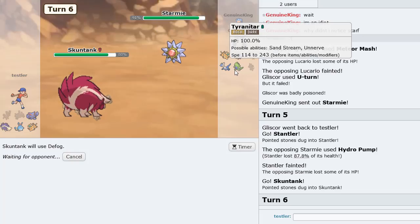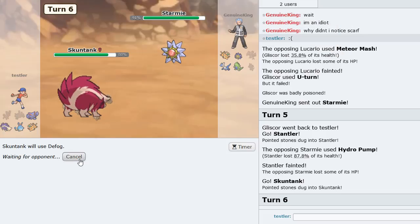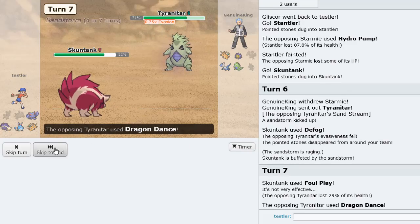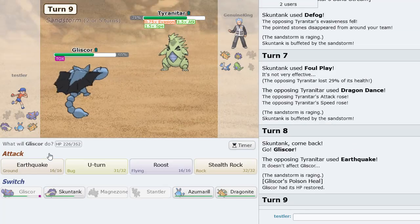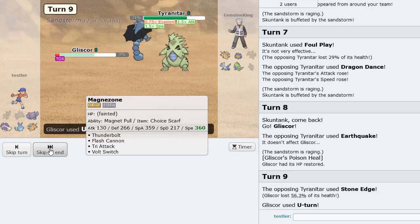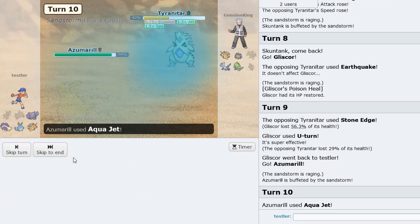T-tar comes in. Let's just Foul Play here. That is indeed Dragon Dance. He might be in range of Aqua Jet. He Earthquakes — he probably also has Ice Fang for Gliscor. He actually has Stone Edge — okay that's fine. Now he's in range of Aqua Jet, so we Aqua Jet and get rid of this Pokemon. Pretty good overall.